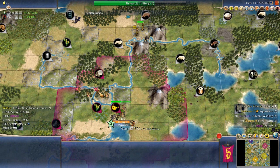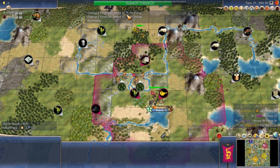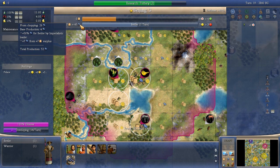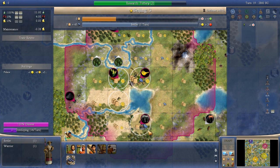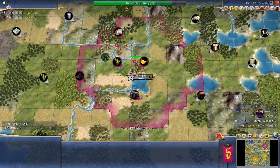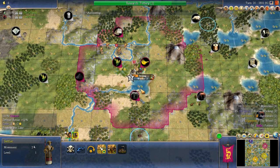The Workers finish their chopping — 13 production from each forest removed. We'd get a ridiculous amount of production going to a Warrior, but we don't want that, so back to the Settler. We finish the Settler having spent only two turns actually building it, done with three forest chops over two total turns. That's 26 from chopping, plus four base production, times 1.5 from Imperialistic — 45 production into the Settler. Very nice. The capital has grown to size three while this was happening, so we can work three tiles: Corn, Ivory, and Floodplain. We dump overflow into a third Worker.